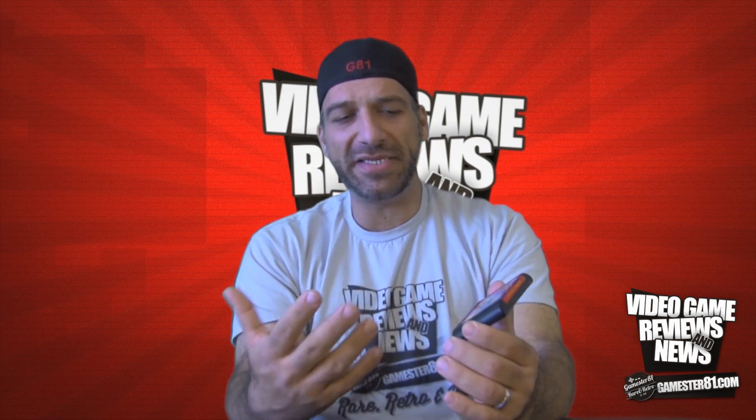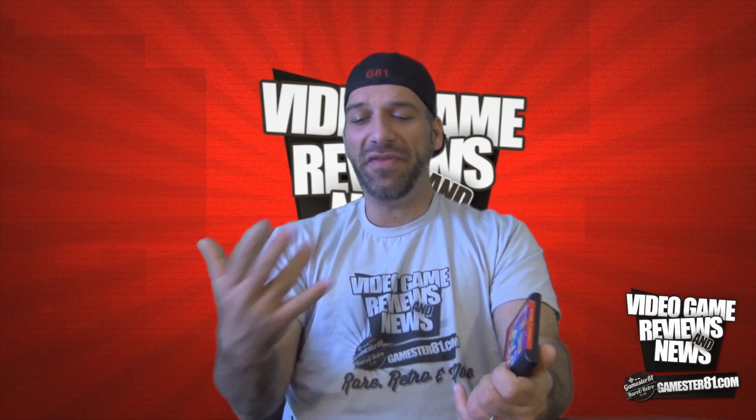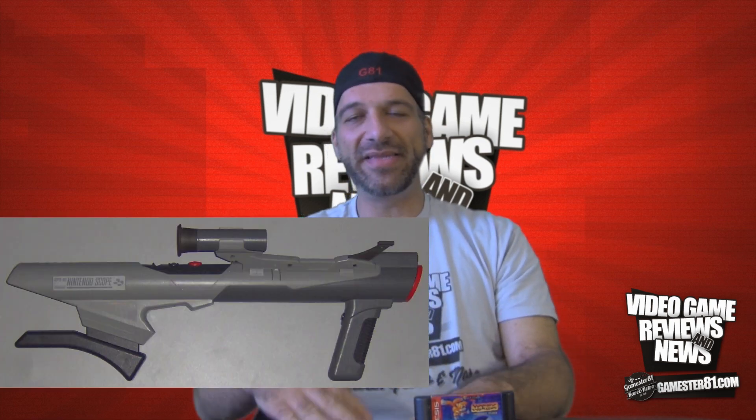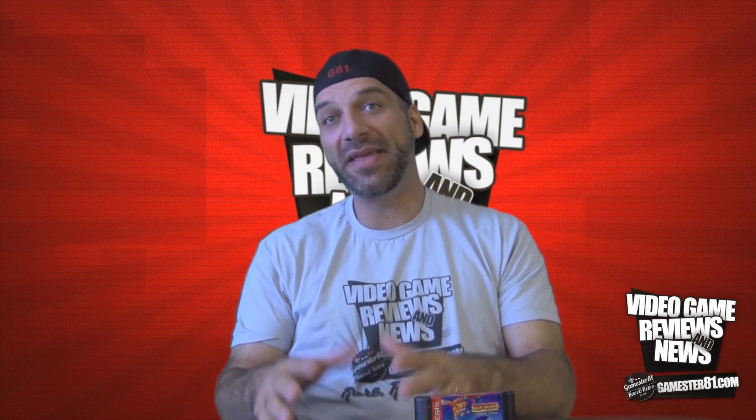So I'm going to show you the gameplay. This is technically considered a Sonic the Hedgehog game — it's got Sonic on the cover. It's also got Ecco the Dolphin on the cover, and ToeJam & Earl actually appear in this game as well, which is kind of interesting. It seemed like Sega always had an answer for Nintendo's product. For example, when Nintendo released the Super Scope 6, Sega's answer was the Menacer, which looked very similar and handled very much the same. So without any further ado, we'll take a closer look at the game, and I'll share my final thoughts towards the end of the video.